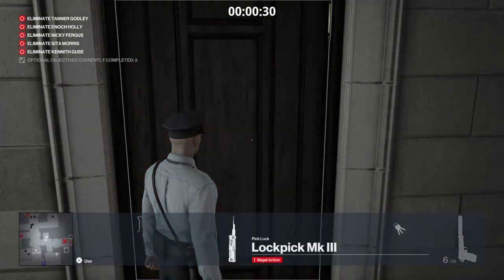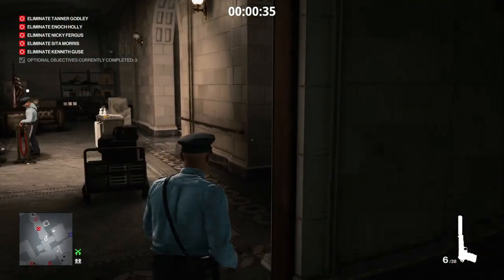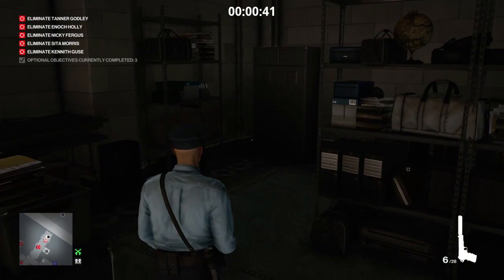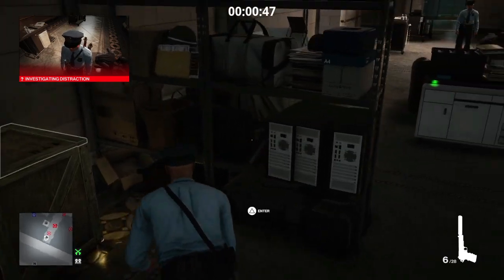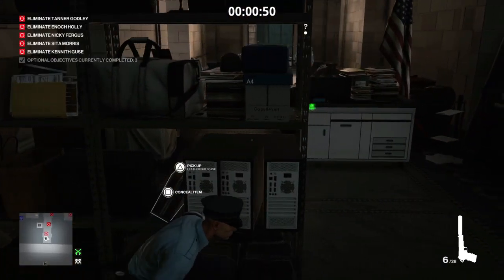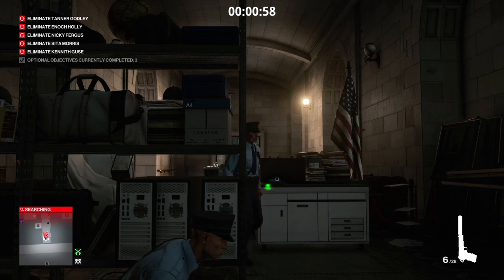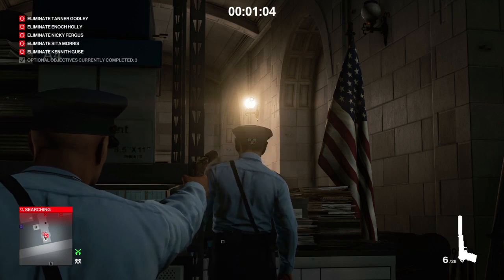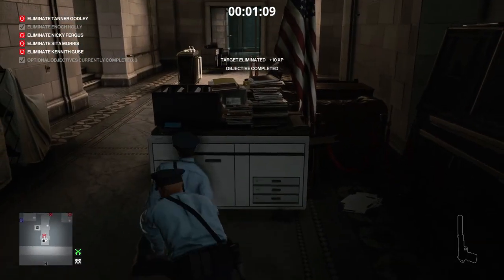We're going to lock pick our way into the storage room, and just beyond that room we see our first target — he is the pistol kill. We'll make our way past, turn on the photocopier, and wait just behind these old PCs. That will get the attention of our target, and when he comes in to investigate we'll wait for him to turn off the copier, then shoot him in the head.